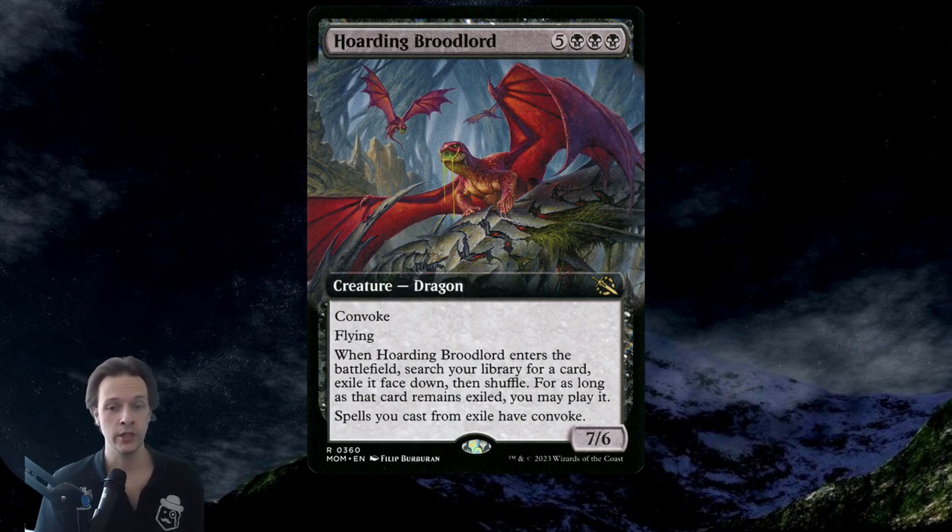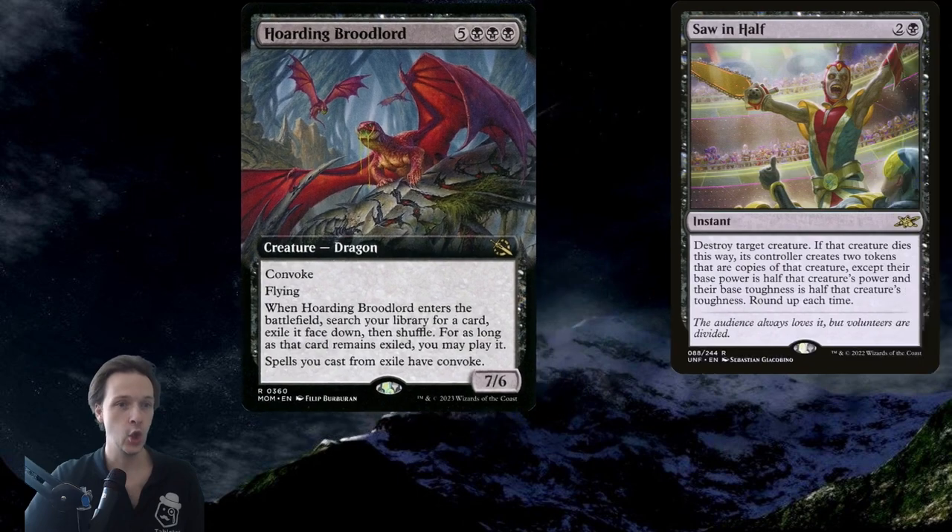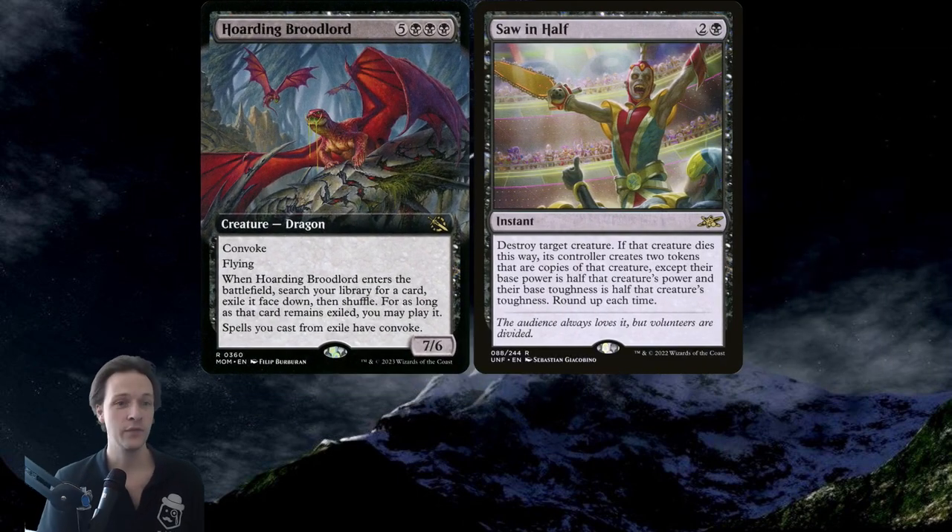You can use creatures to help cast it because it has Convoke. We're gonna talk about how to ETB this thing later, but when Hoarding Broodlord enters the battlefield, search your library for a card, exile it face down, then shuffle. For as long as that card remains exiled, you may play it, and spells you cast from exile have Convoke. So it has a very nice synergy with Saw in Half, which is a three mana instant.